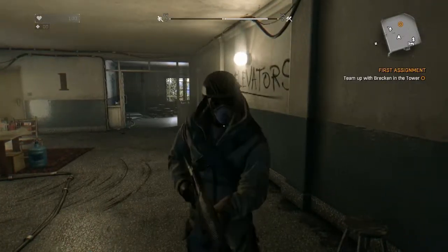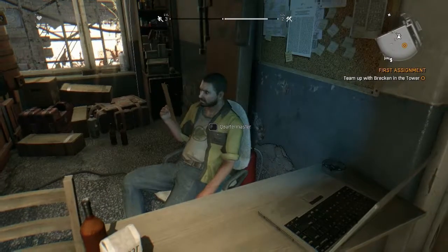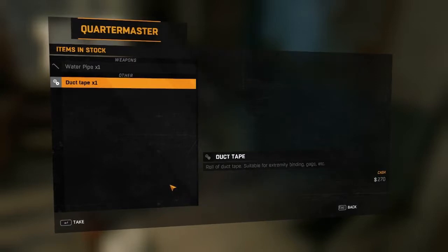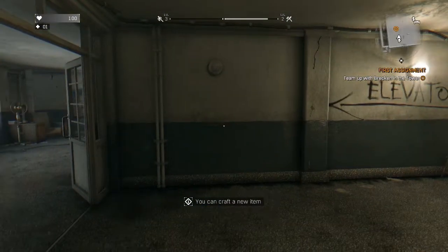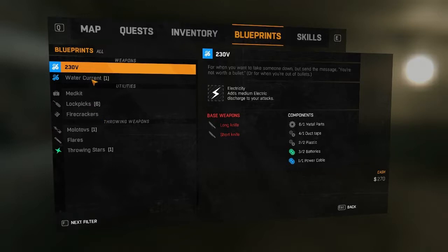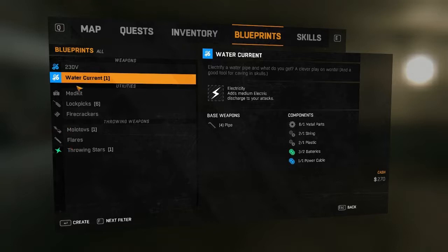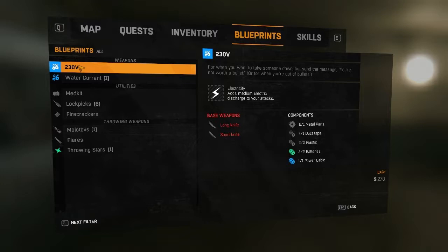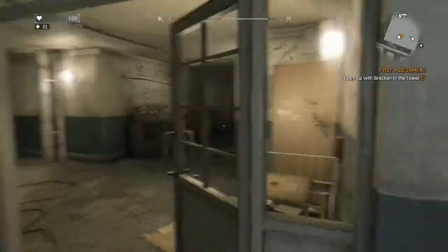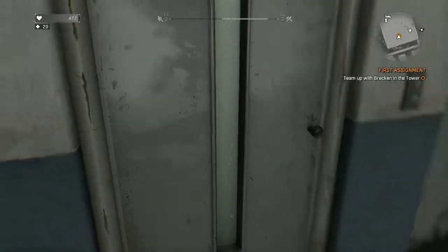Hey, it's just me. How about this guy? Let's check in with him. I don't need a water pipe, but I'll take your alcohol, your lockpick and your medkit. Keep the duct tape. I can craft a new item — what would that be? Blueprints — I'm not seeing anything, unless it's just saying hey, you have all the parts. For when you want to take someone down but send the message you're not worth a bullet — or when you're out of bullets. Adds medium electric discharge to your attacks. Interesting. But we need a knife for that — I guess maybe throwing stars.